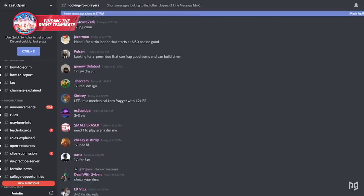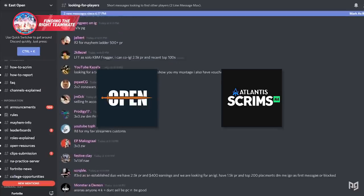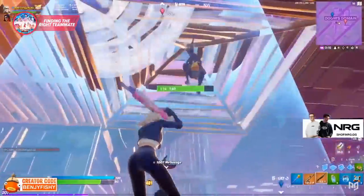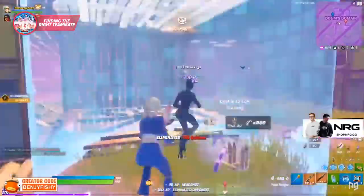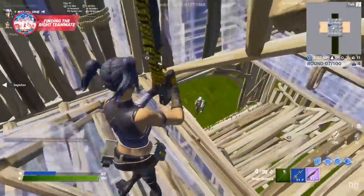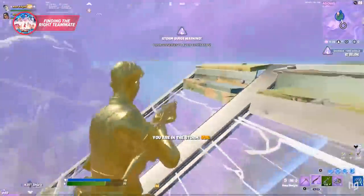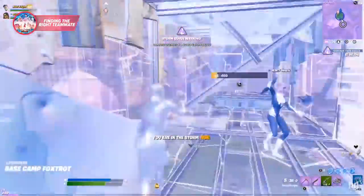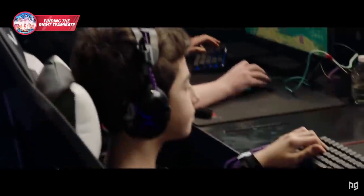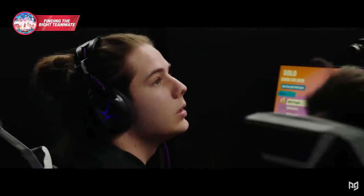Some good Discord servers to look for teammates are Open Scrims or Atlantis Scrims — those are the two most popular open scrim servers and will get you the perfect teammate in no time. After you find someone who seems like a good match, play a few games, practice in scrimmages, arena, and creative two-v-twos. If you think your teammate is perfect for you, stick with them and build chemistry. What a lot of players fail to do is stick with the same teammate — after one bad tournament, you should never split up. Keeping the same momentum you had before the tourney is important, especially in consistency-based formats like FNCS heats.